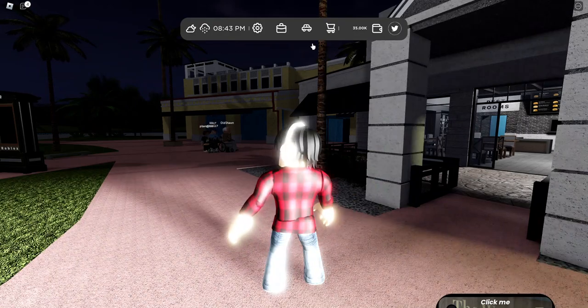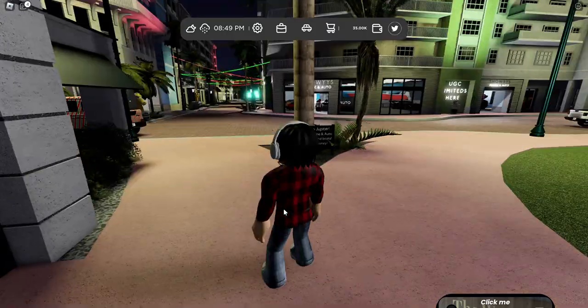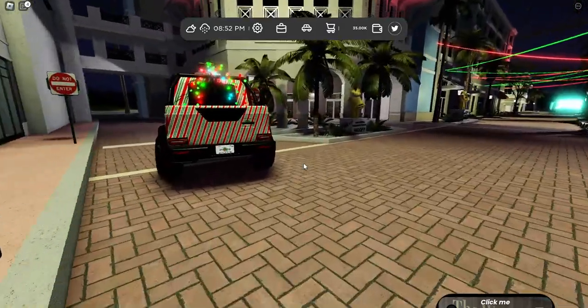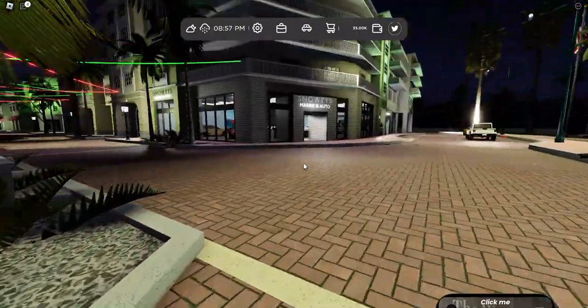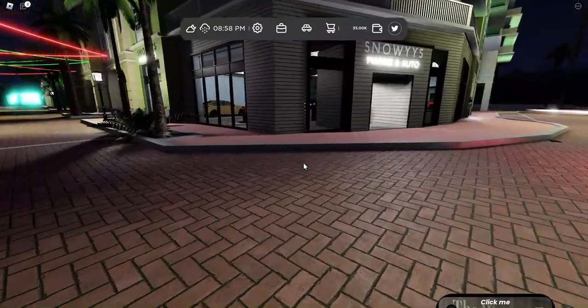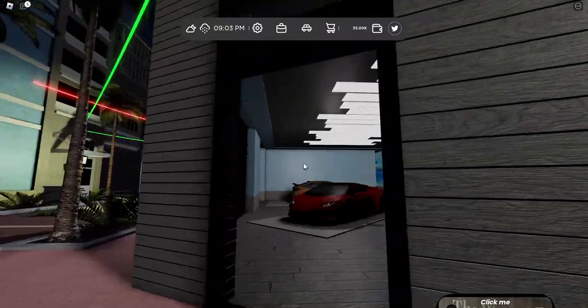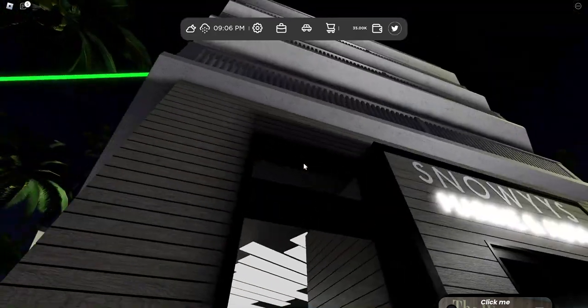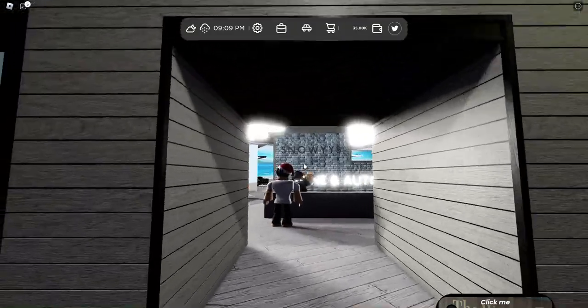We've got a bunch of settings here. Cars I own: zero cars, so I have no cars in this game right now. There's this Mercedes over here... I don't know why, but this area gives such good vibes honestly. It looks like this is Snowy's Marine and Auto.